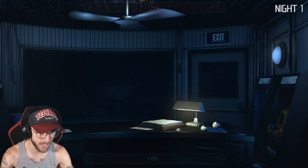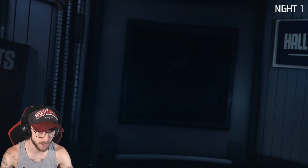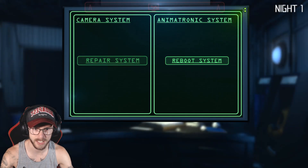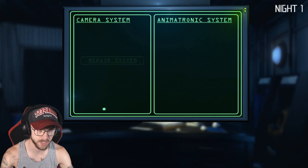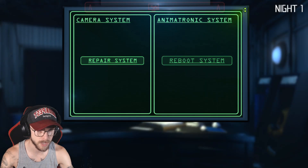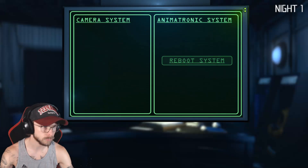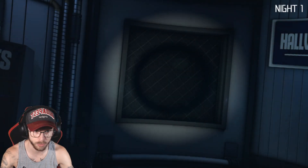When does the bad stuff happen? There's a maintenance panel — he did say that. Repair system. I probably didn't need to do that but we're just testing the waters. We got the animatronic system as well — what's this do? Some animatronics have some malfunctioning maybe? So if we reboot the system it brings them back or something? I literally don't know anything about the game, it just kind of threw you into it.